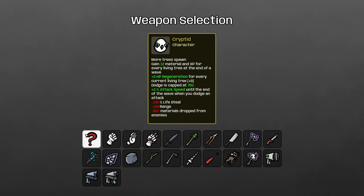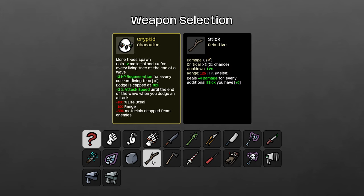The Cryptid wants to run around and not break trees, and like the Explorer, the most important thing is having control over what you're attacking without spending too much on weapons. Just like its counterpart, I think the Cryptid should go with the stick. The stick's range penalty helps you avoid breaking trees — you can easily run around avoiding killing trees. The bonus HP helps a lot with the Cryptid's economy, and the cheap cost means the minus materials drop from enemies matters less. The stick also has a very controllable attack animation, and the extra HP scales well with your dodge and HP regeneration bonuses.